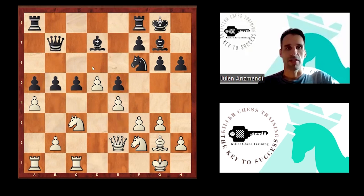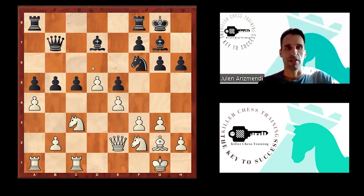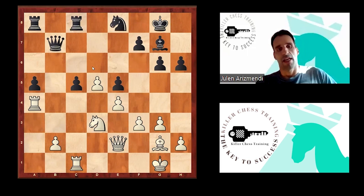Therefore, Sviagintsev in the game, instead of b4, decided to try to create some counterplay on the queenside and take on a4. Knight takes a4, bishop takes — otherwise c5 drops right away — rook takes a4, c8, knight d3, and knight e8.